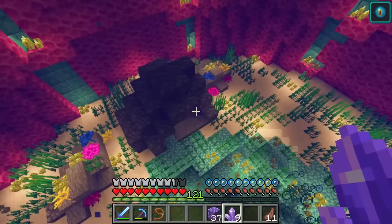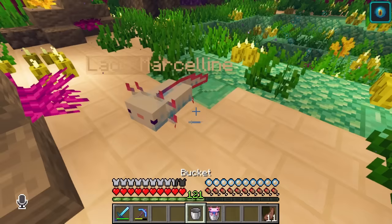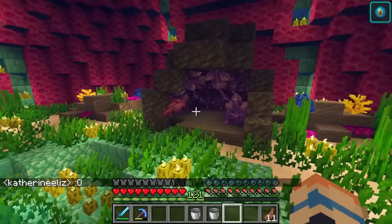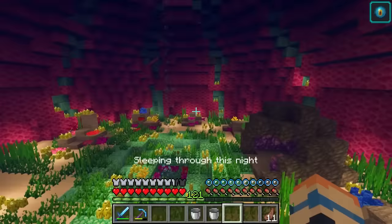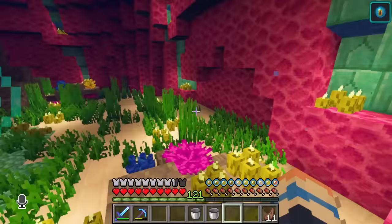Now my axolotls have everything they need to thrive in here. And now for the moment of truth — I will release Lady Marceline and Sir Strawberry. Look at them go, just exploring. Oh, he's exploring the cave! That is precious! I think they love it.